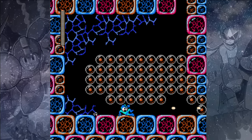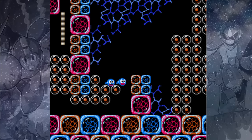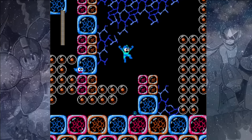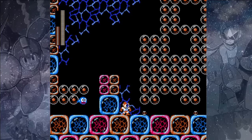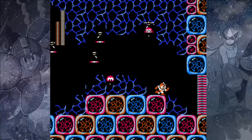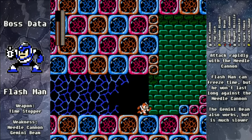You would like to try to keep a platform of eggs there so that you don't have to use your Rush Coil to jump to the other side. Just make your way across the bottom. We can refill our Needle Cannon, and these Potons will drop some enemies on us. And here we come to a boss — it appears we're fighting Flash Man from Mega Man 2.